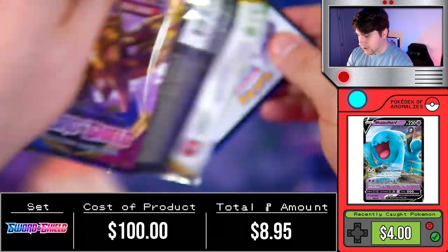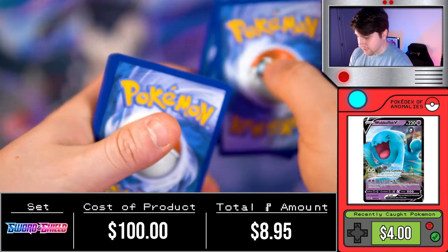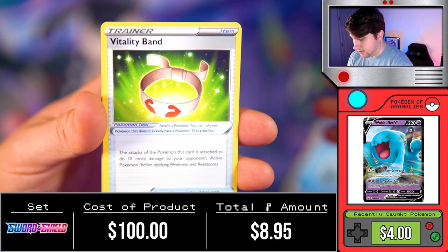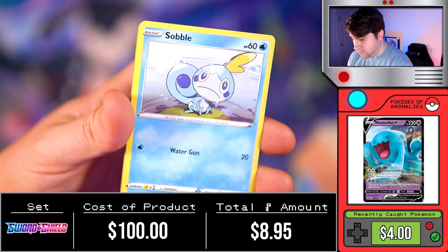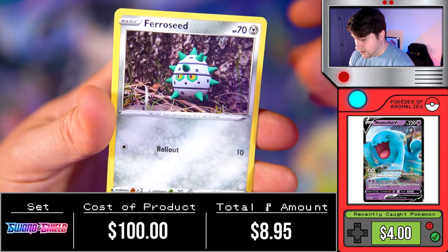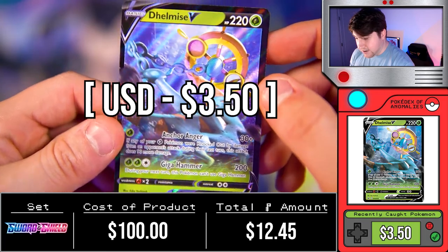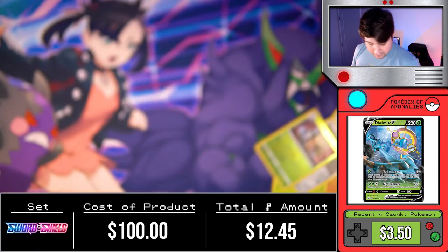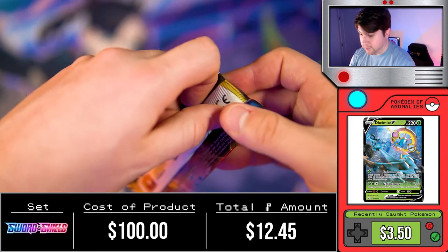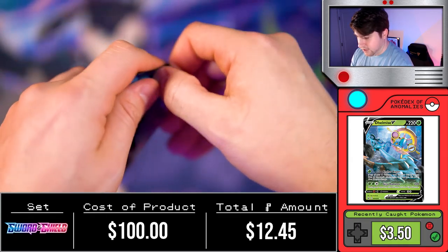Zacian, Zamazenta — the Pokémon gods of time. Oops, I wasn't supposed to do that — that ruins it, there is a holographic or better I believe. Let's see if that is the case. Water, Haunter, Vitality Band, Raboot, Grookey — we got all of the starters! Rhydon, Rosalia, Farfetch'd, a Wimscott followed by an Eldegoss V. Another V card. I think it's about a fair ratio so far.